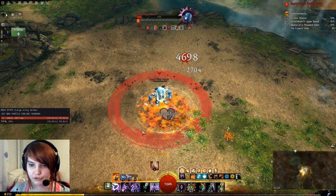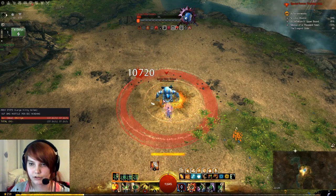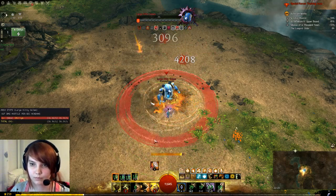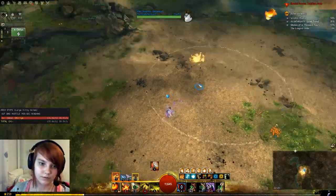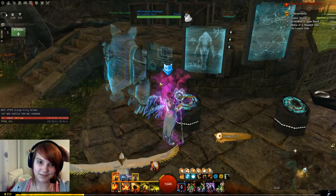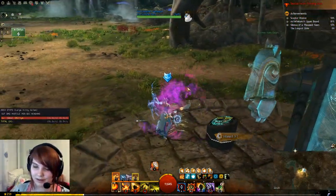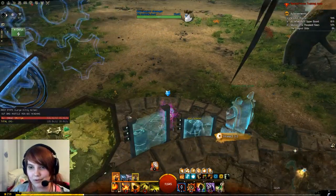Even with a not-perfectly-proper rotation you don't get much lower than the actual proper rotation. We got about 35-36k according to the golem. I'm sorry for the execution failures today — I'm a bit tired and that's my excuse. Does anyone still want to see more of the Power Weaver, or should we move on to the Condition Sword Weaver?